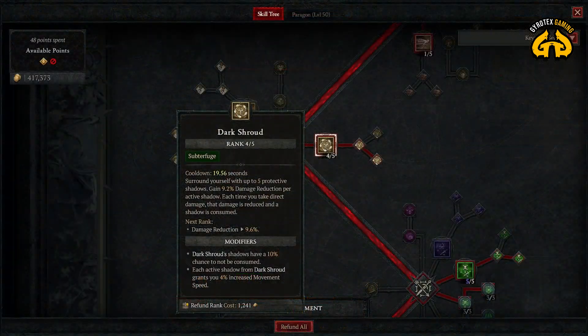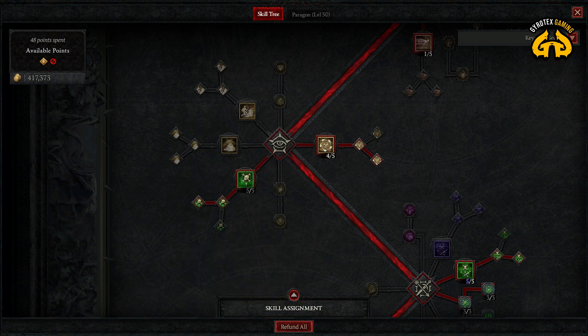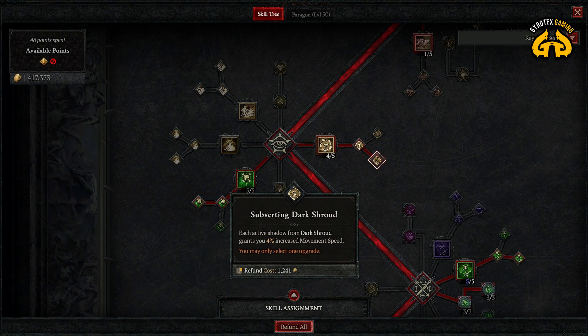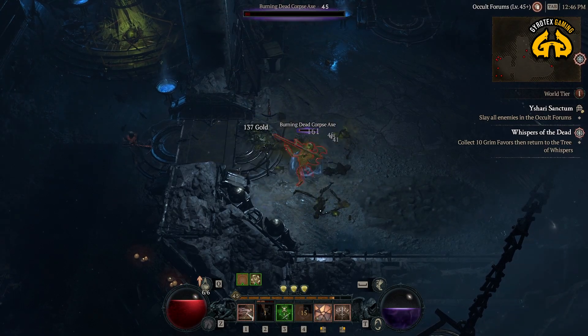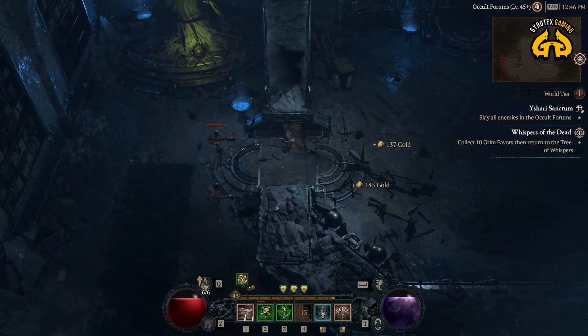For the tankiness and the speed increase — both sort of utility and defensive layers — I am boosting Dark Shroud. I'm level 45 and I'm planning to put more points into this. Definitely damage reduction and increase of speed as you're running around. You don't even particularly need a horse, I'll even go as far as saying that.